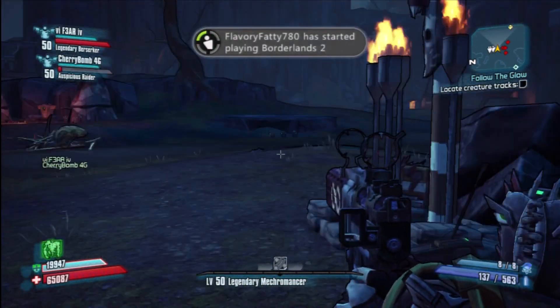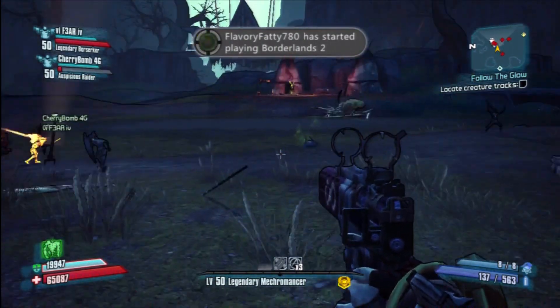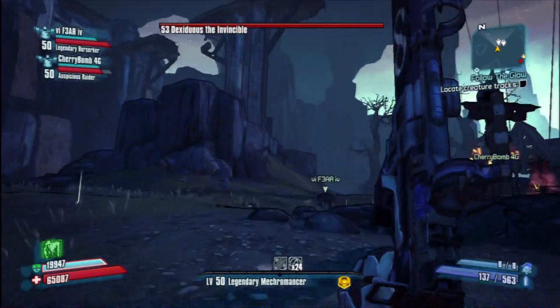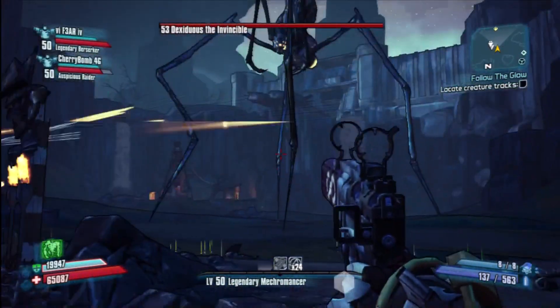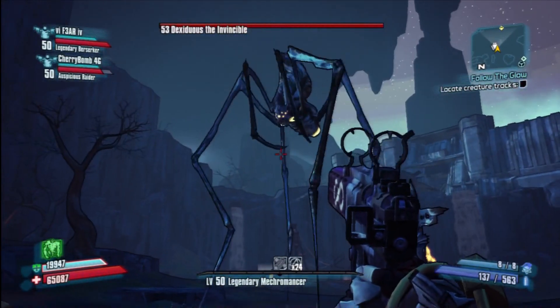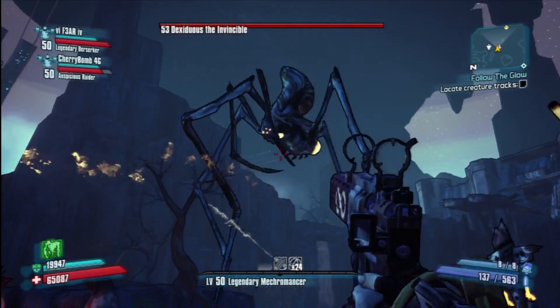Then you pull that little lever and you'll kill several rounds of these savages. Don't think he's not going to spawn because he will. You can see the fire torches — find all four of them lit and when four are lit, he's good to spawn. And then you'll see him here — the big monstrosity that he is.